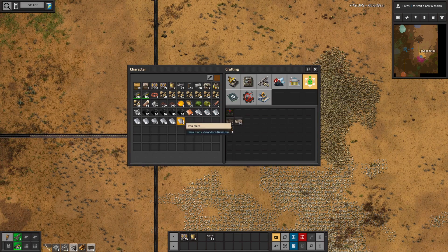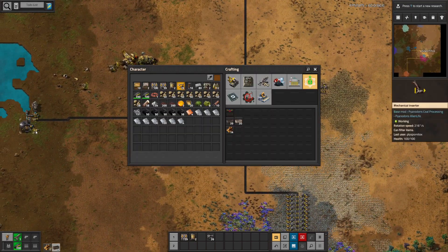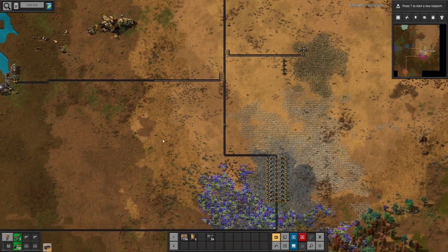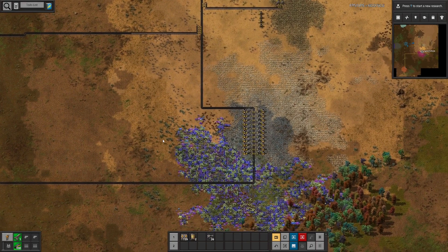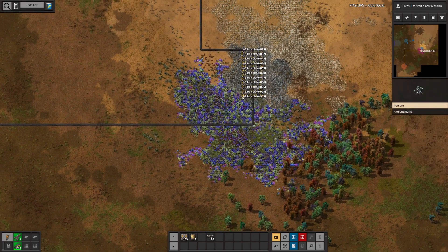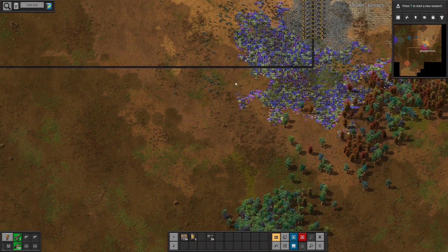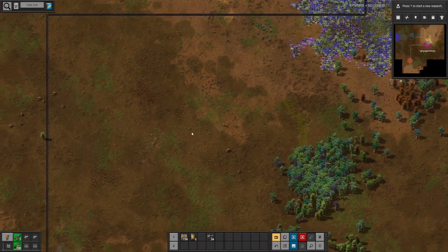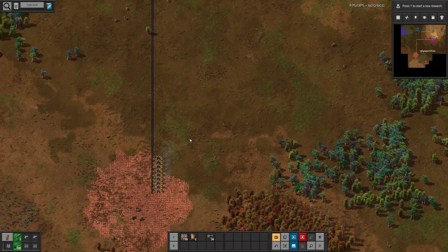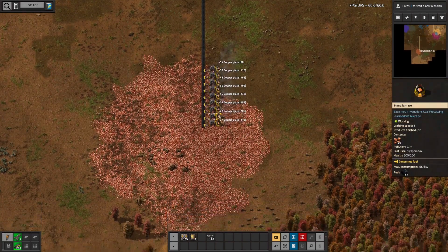Whenever I press craft I immediately use up the item. And if I were to cancel the crafting then I would be refunded with that item. That can sometimes lead to the inventory being overfilled and spilling everywhere, which I will not demonstrate now. At least those long walking breaks are good to hydrate — I hope you all stay hydrated.